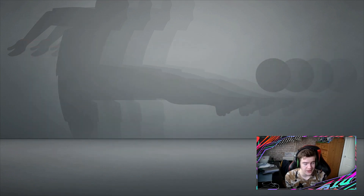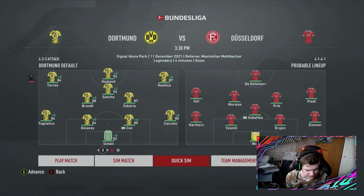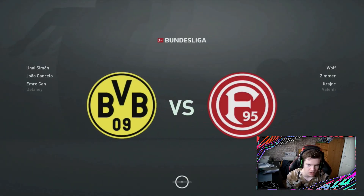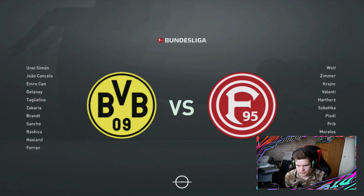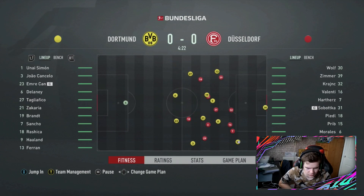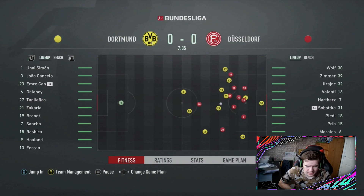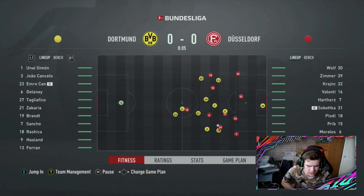Bayern look like they're struggling this season but I won't put it past them. I did say interactive sim, so it's the same team — I'll save time by not showing the teamsheet. Dusseldorf's lineup: Wolf, Zimmer, Kranjic, Valenti, Harters, Sabotka — I'll stop there before I butcher them. This takes me back to the Football Manager days on this channel. Number 18, Rujica, in the middle — let's get an early goal. Sancho in CAM, Reus still on the bench.